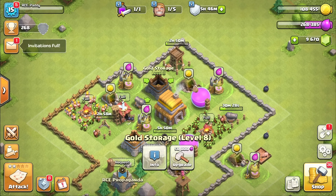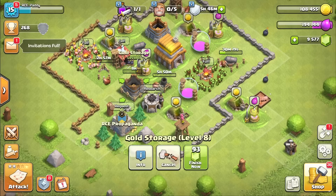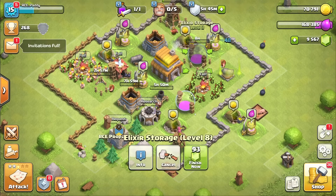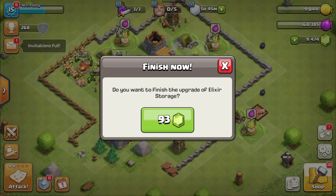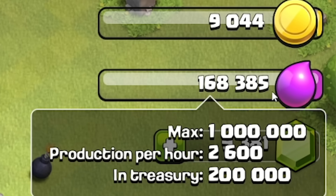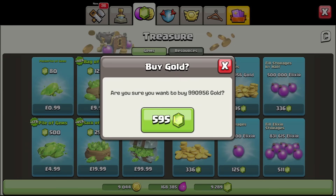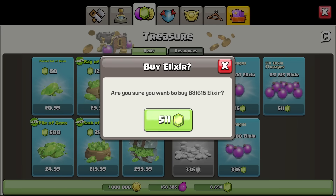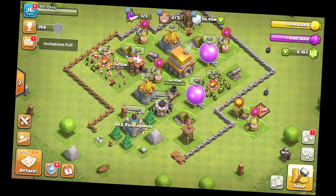First things first, I'll upgrade my storages — gold storage, that gold storage as well, then the elixir storages. They can go up by one as well — 50 grand, 10 gems, 93 gems to finish. We'll then do the other one — 93 gems to finish that as well. Now we can store loads of resources — we can store a million of each. So back in the shop, let's fill our gold storages completely. 595 gems — now we've got a million. We're a millionaire!